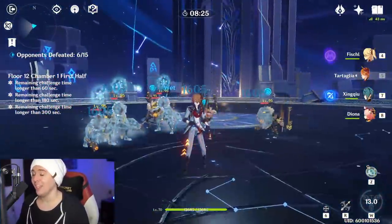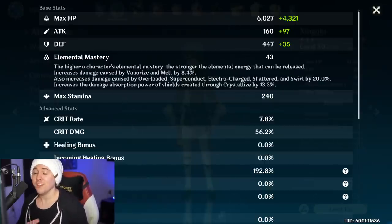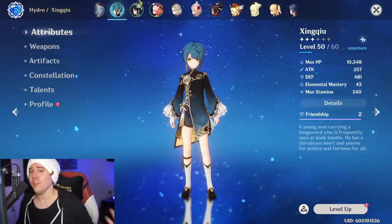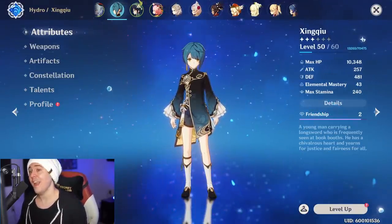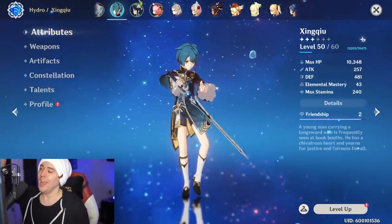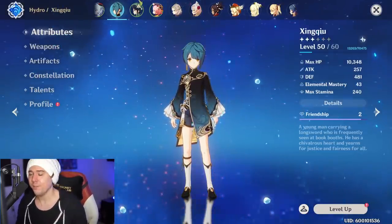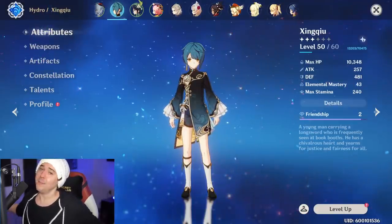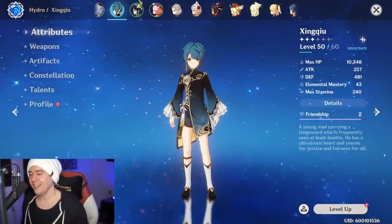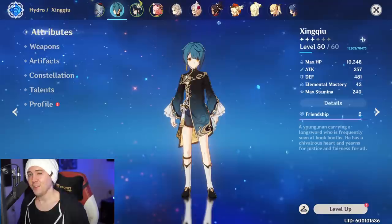Xingqiu allows for a lot of different team composition builds in Genshin. He's an insanely strong character. We showcased him at 192% energy recharge without even having the weapon fully leveled. Sacrificial Sword — you saw the power of it in this video. If you don't have it, we gave you all the alternatives. He has a very low floor to start being exceptionally powerful, and he can get even stronger as you invest in him — one of the best characters in Genshin Impact, period. Like and subscribe if you enjoyed the content.